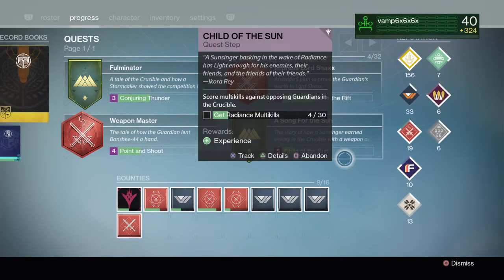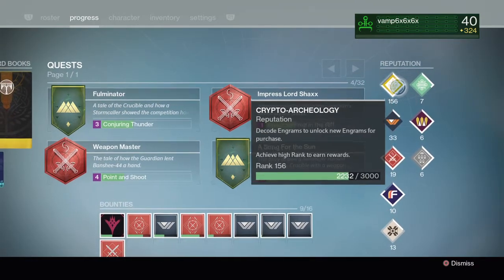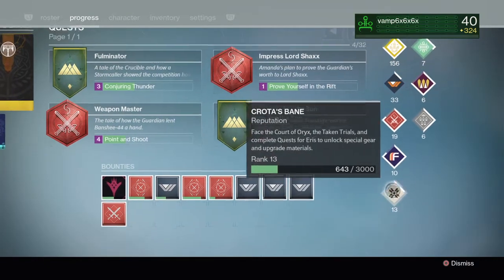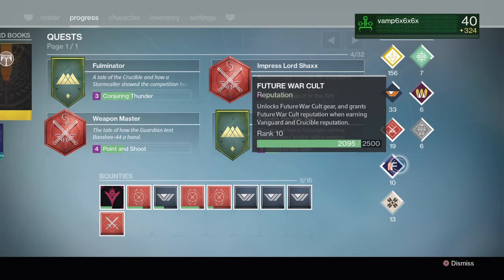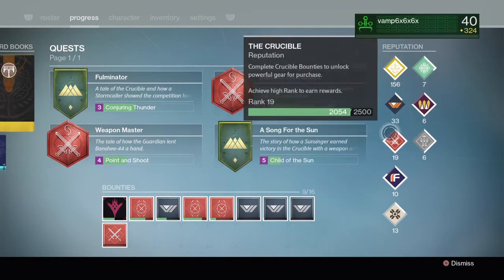Now let's go to Progress. The Progress screen is a lot different. As you can see, the reputation — all of them are right here. Right now I'm with Future Warcraft, for better or worse. I'd rather be with Dead Orbit, but I'm like rank 56 with Dead Orbit, so I'm trying to rank Future Warcraft up a bit, so sue me.